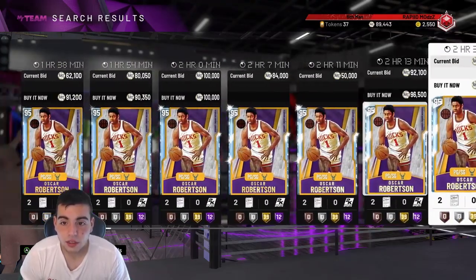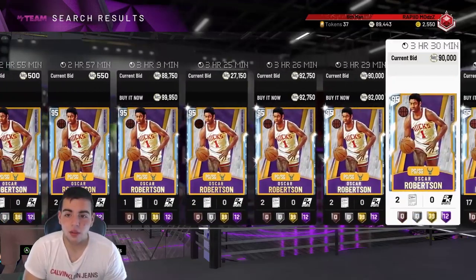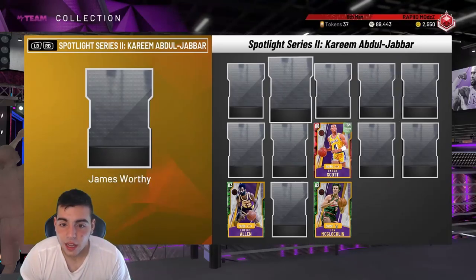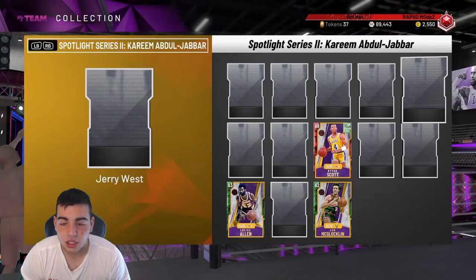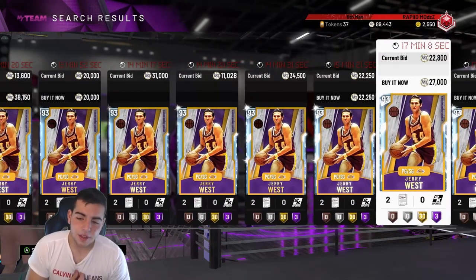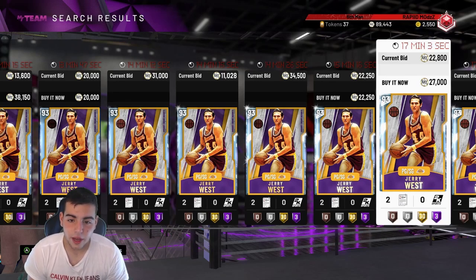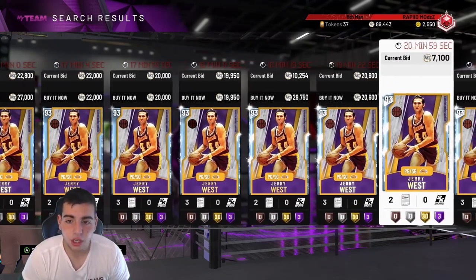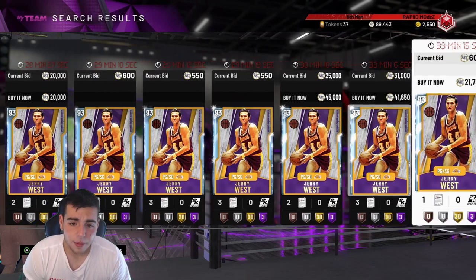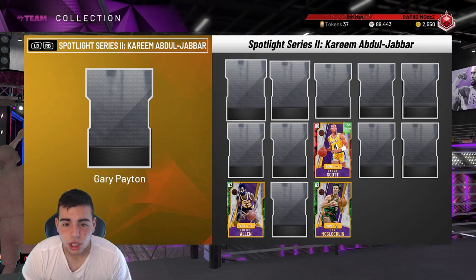I don't think losing 100k is worth it on its own. Yeah, you get Kareem but you have to upgrade him. You do get a Pink Diamond. Let's say you lose 100k — I guess it does kind of pay off. For this set you're going to have to stay patient as the days go on; it could get cheaper. I believe there will be a major market crash next week with Christmas coming — they'll probably drop a VC promo where everything's cheaper, something like a Christmas Flash set.